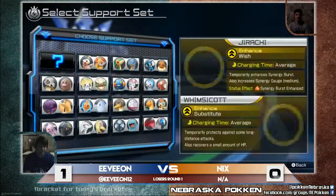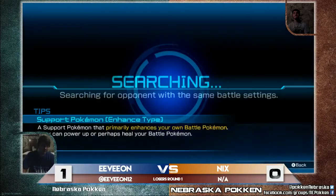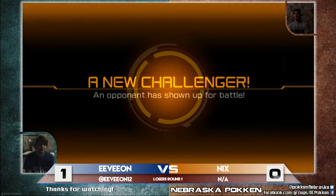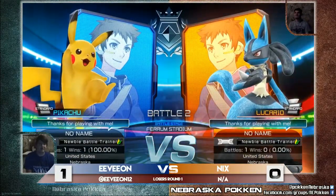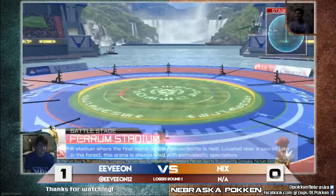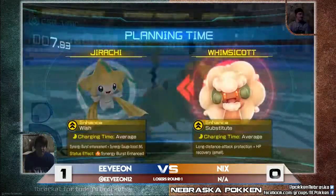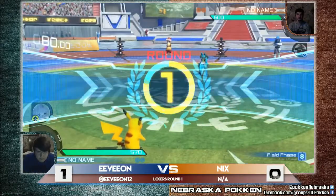There's going to be a change in character or support. Is Nyx going to pull out the Lucario, or is he going to stick with Charizard? Going into the second round, Nyx pulling out the Lucario again.